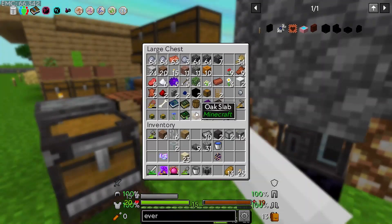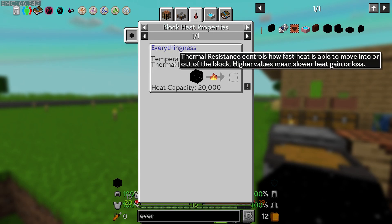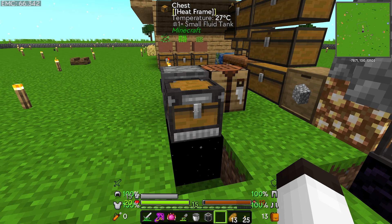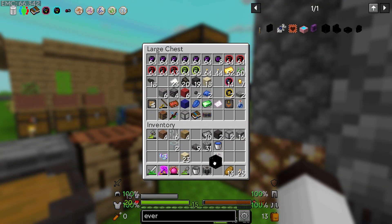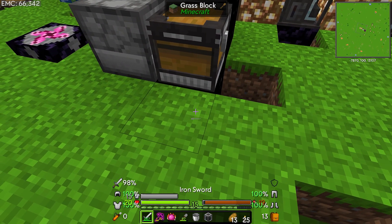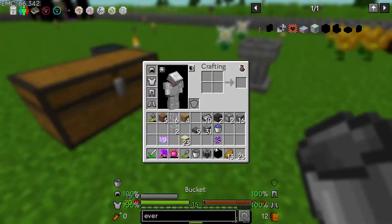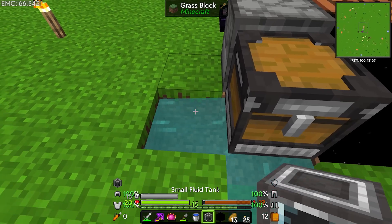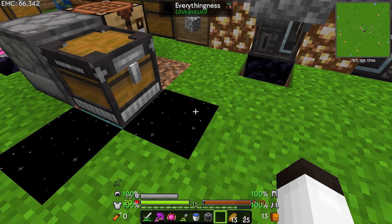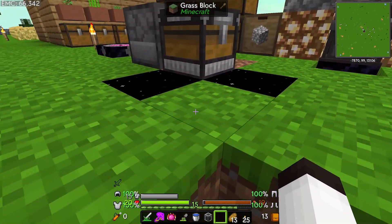I was trying to look at what things generate coldness, and when I look at the everythingness block it does have a block heat property of a temperature of minus 103 Celsius. Will this work? I don't know. I don't see it doing anything right now — maybe it's got to be on a side. What if we have water in a center and put this here — will this freeze the water? That's what I'm trying to figure out.